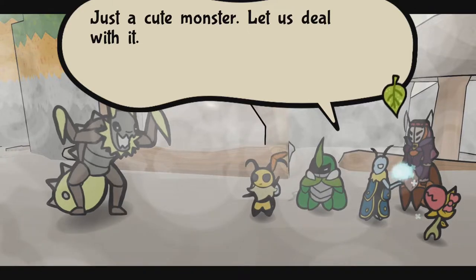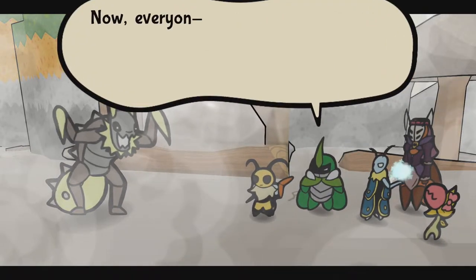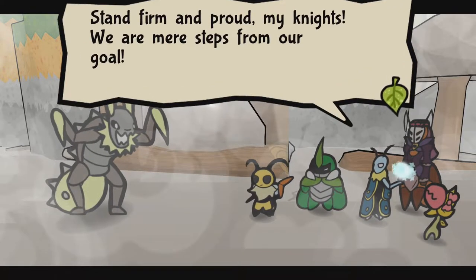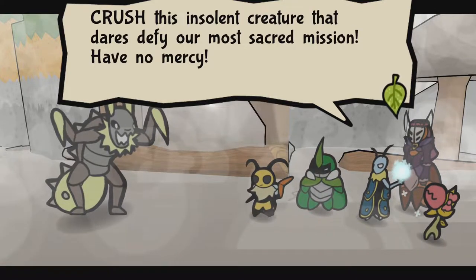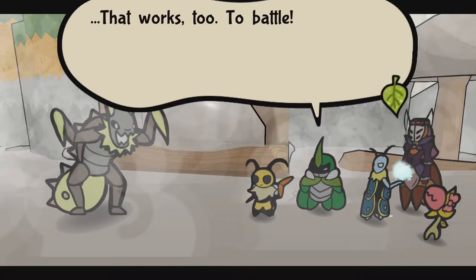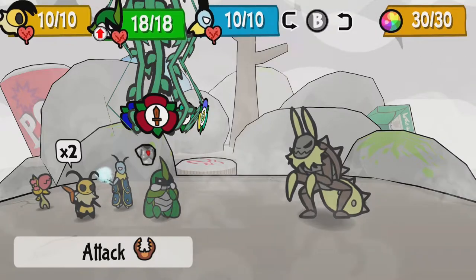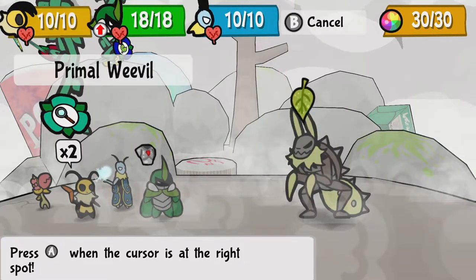Just a cute monster — let us deal with it with a good old beatdown. Stand firm and proud, my knights. We are mere steps from our goal. Crush this insolent creature that dares defy our most sacred mission. Have no mercy. That works too — to battle. Alright, let's see here. Let's spy on them. That's always what we do — that's our thing.